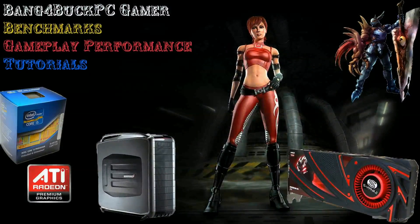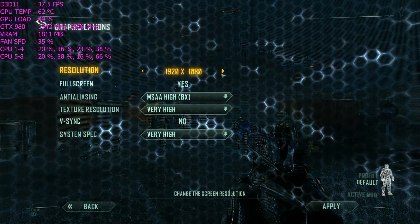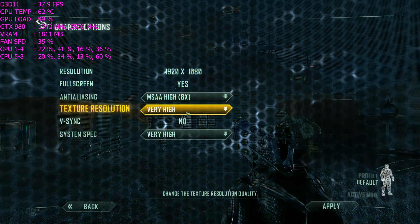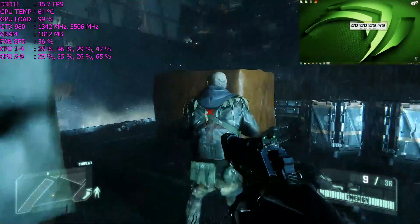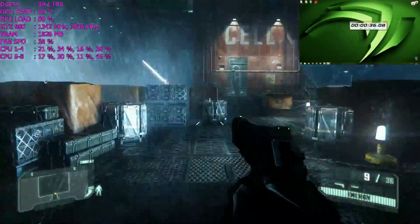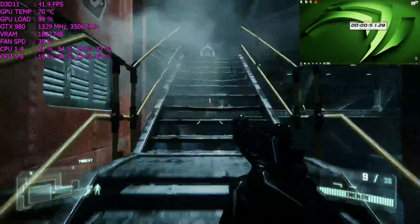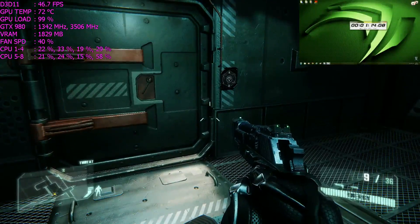I want to see between all of these games and software what actually pushes the card to its maximum thermal limit, and if there's any truth in running a more demanding game against Furmark to find your maximum thermal limit. I'm going to start off with Crysis 3. For the test I'm going to do a 10-minute run for all the games and all the software. I'll speed it up for the video but leave a timer visible so you can see the time lapse.